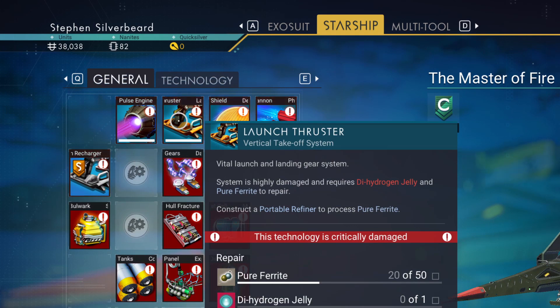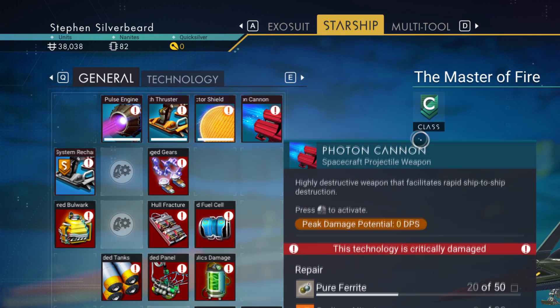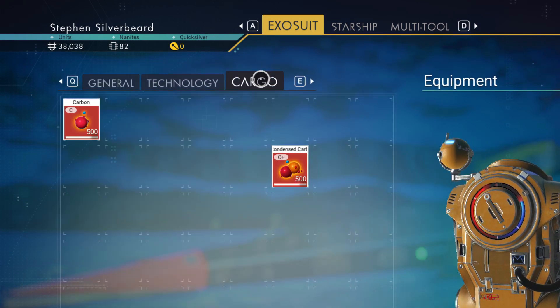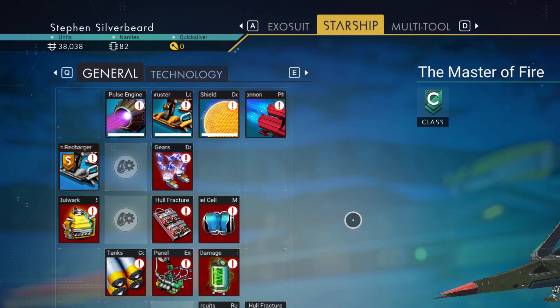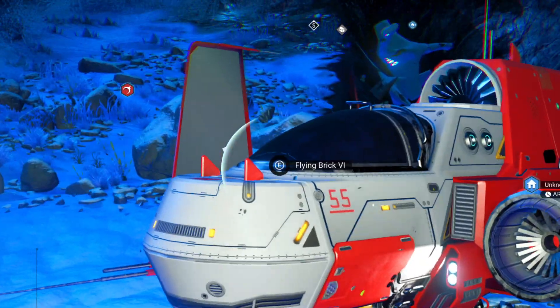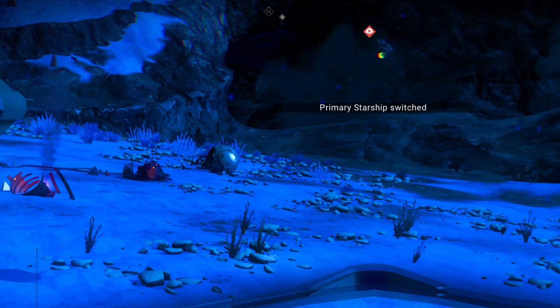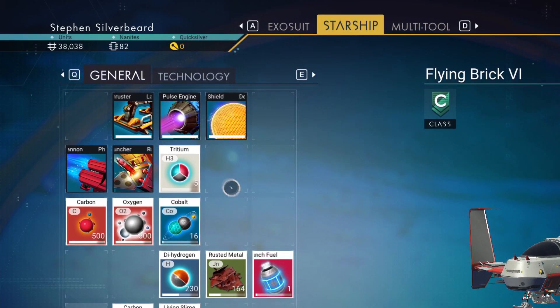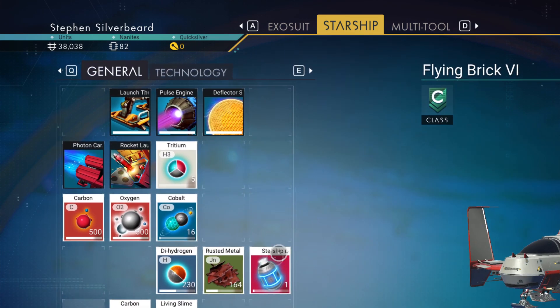We need some pure ferrite and dihydrogen jelly, which I'm pretty sure we can make. I've got a feeling the dihydrogen might be in here — nope, not in here. We've just got some tritium and some oxygen. We've got the starship, so we're going to have to wander around here and do a bit of exploring.